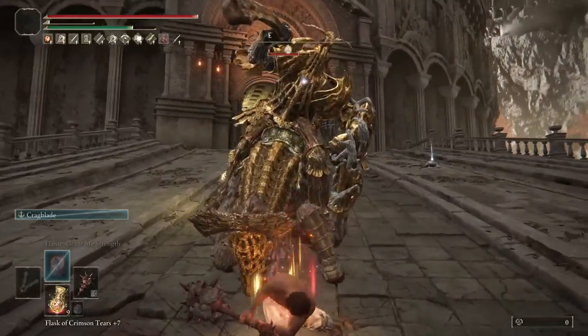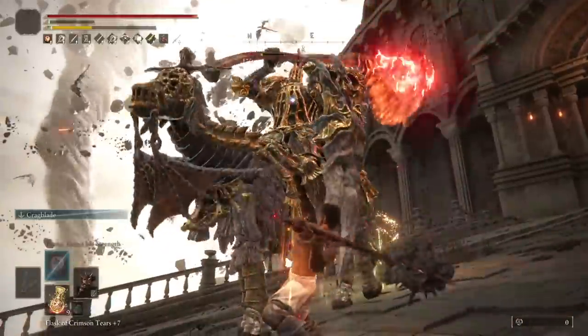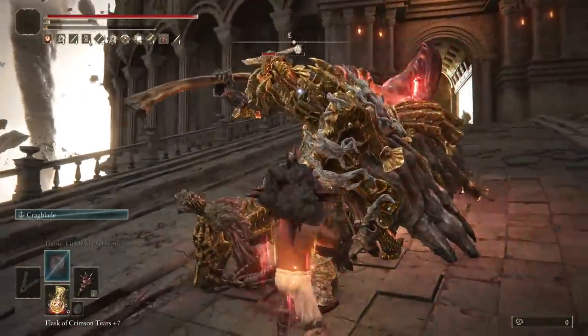The Draconic here is the same strategy as the other one. He's a little tankier so you'll need to dodge a couple of extra attacks.